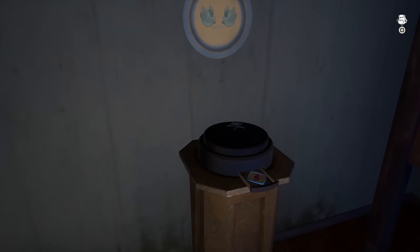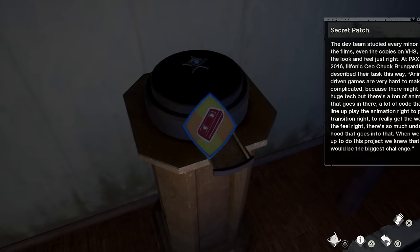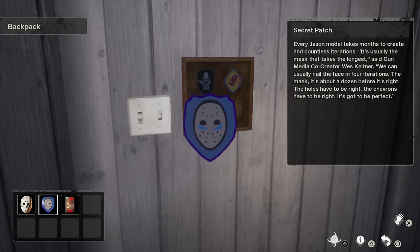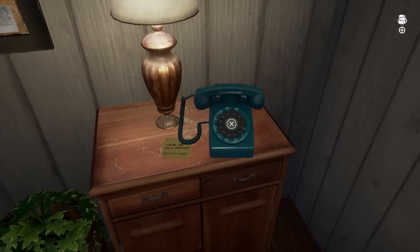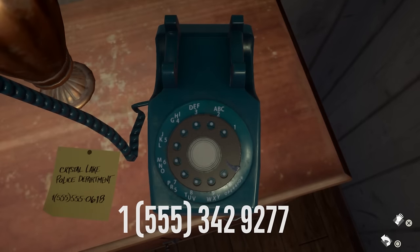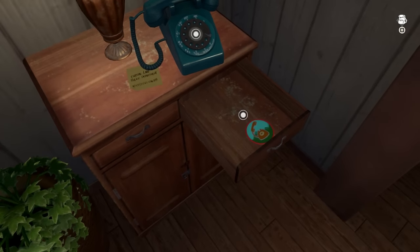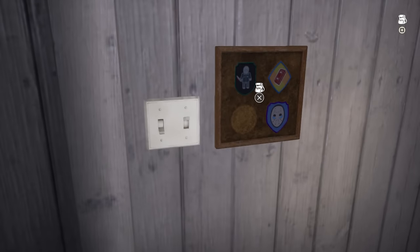Only one patch left. I couldn't figure out the next patch so I must thank Reddit here. Get your backside over to the phone and dial 1-5-5-5-3-4-2-9-2-7-7, and you'll be greeted with a surprise. Grab the last patch and take it home to unlock a secret bunker.